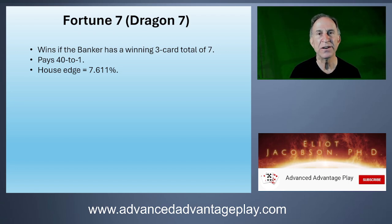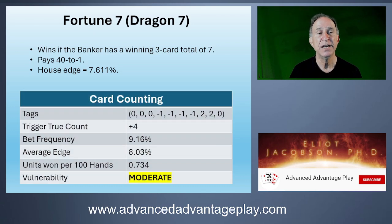The counting system is very trivial. To card count the Fortune Seven, the tags count four, five, six, and sevens as minus one; eights and nines as plus two; everything else as zero. It has a trigger true count of plus four.